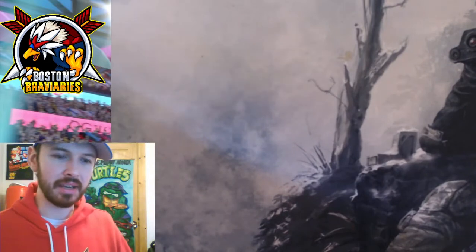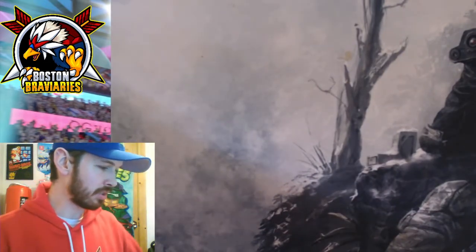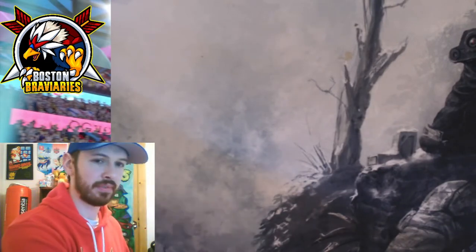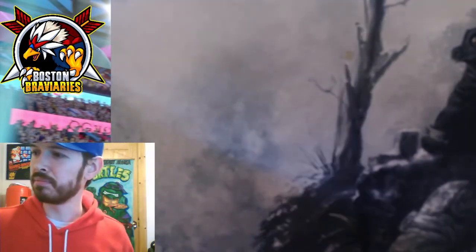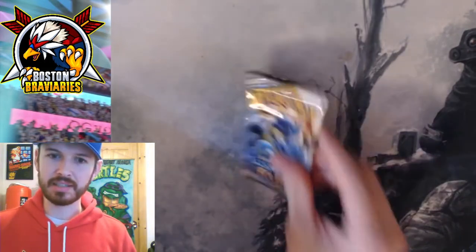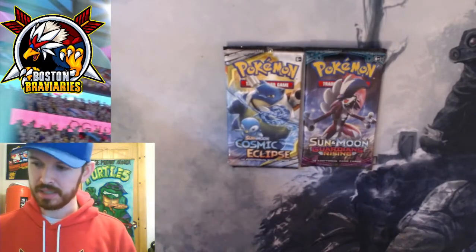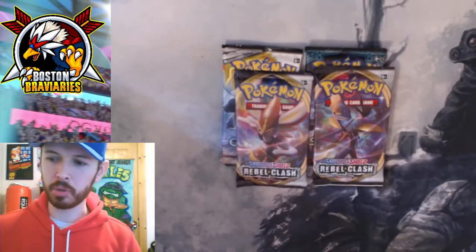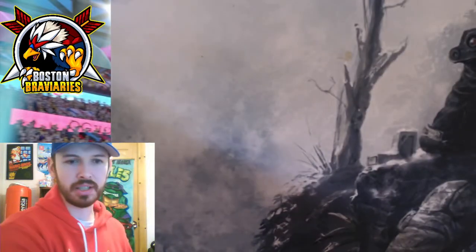I'll sleeve that up and throw it in some sort of pack or box or something. Here's a code card for you to use to get the promo Pikachu. And then we got a Sun and Moon Cosmic Eclipse, a Sun and Moon Guardian's Rising, and two Sword and Shield Rebel Clashes. So we'll start off with the Guardian's Rising.